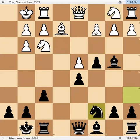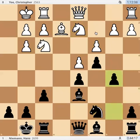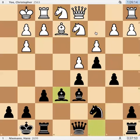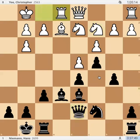Knight c7. We will see a few manoeuvring moves to reroute the pieces to better squares. Bishop d6, knight d2, b5. These are very natural moves. Black is developing pieces and gaining space on the queen side. Queen d7, rook e1, and a5.